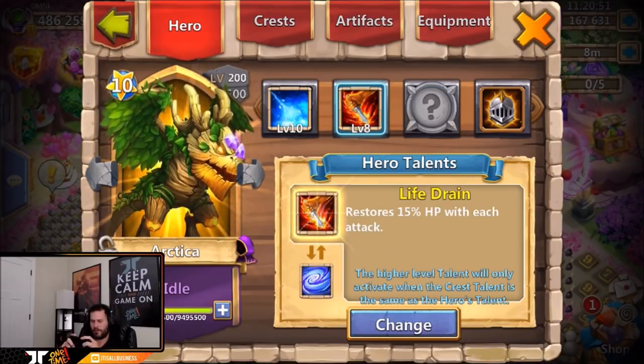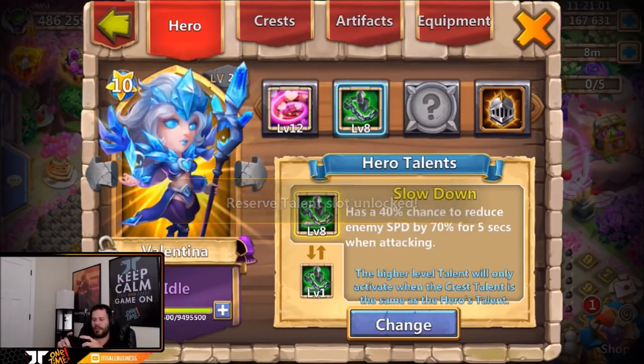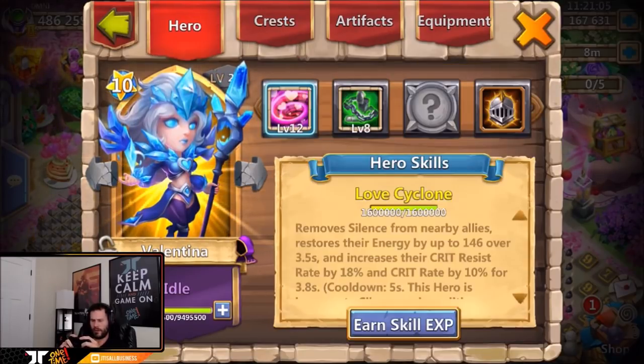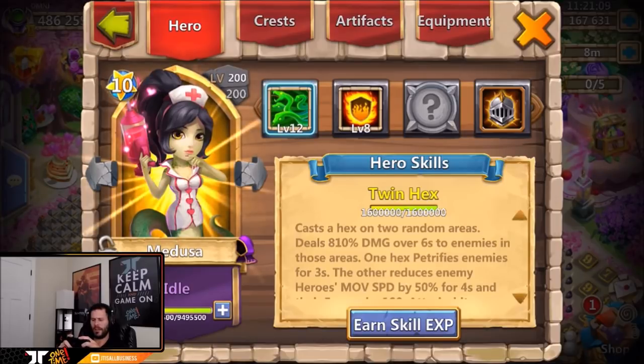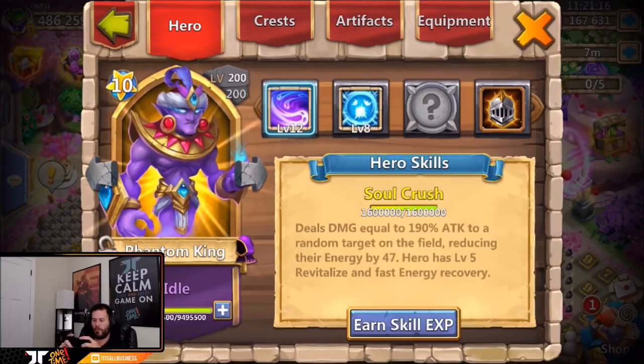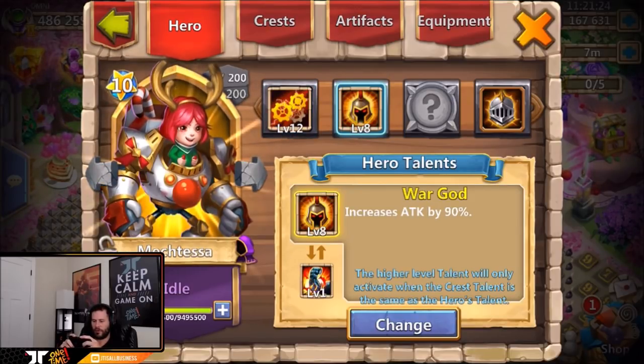Level eight slowdown on Valentina — he only has one Valentina. Let's open the other talent — also slowdown, that's crazy. There's the revitalize in the back. Level eight flame guard on Medusa with five revitalize. Level eight slowdown on Santa Boom. Scatter on Phantom King and Zerk — those are the two best talents on those heroes, though both only have level three crests. Level eight war god on Mech Tessa.